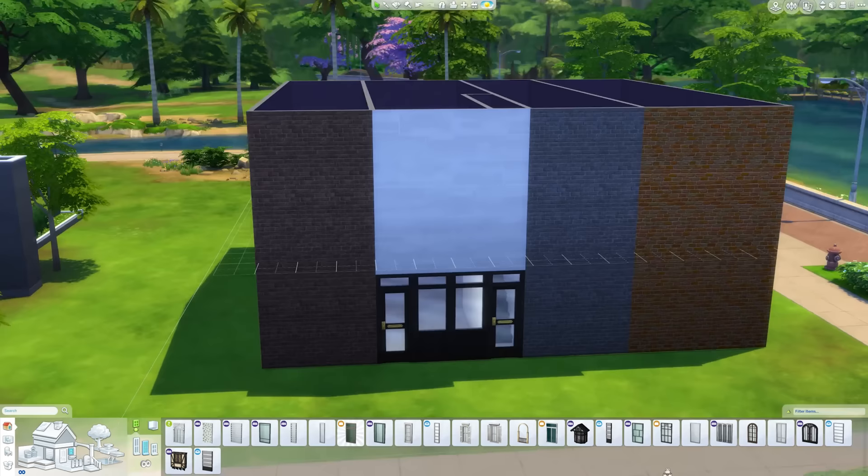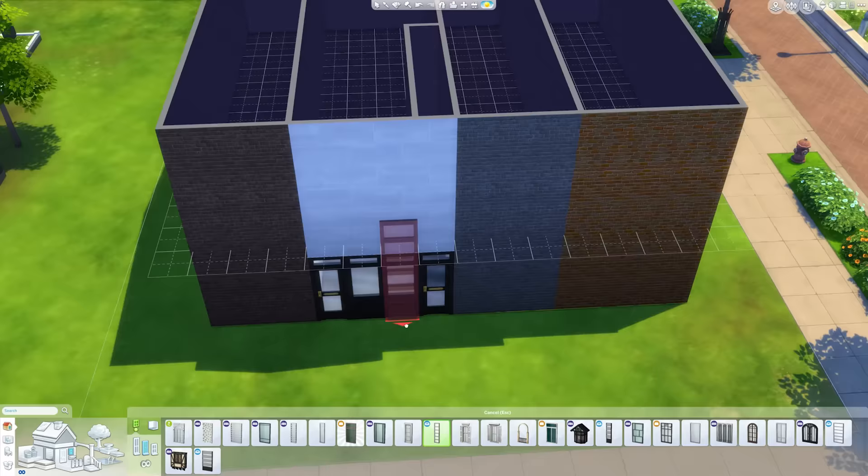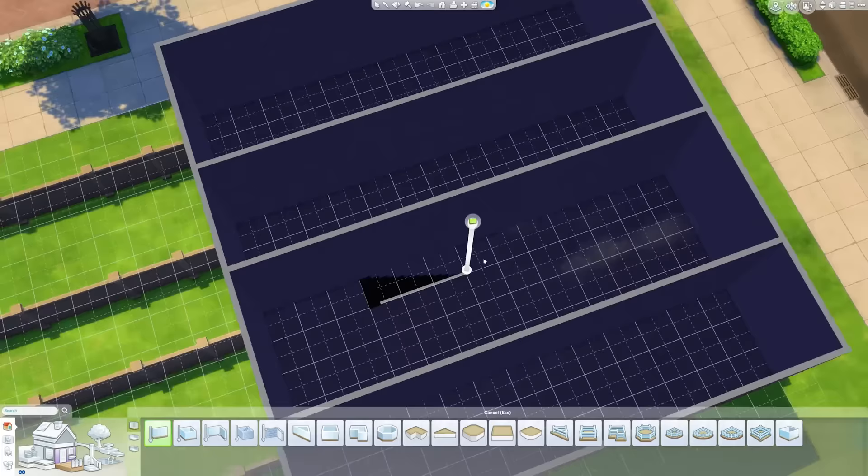Let's talk about what I'm doing right now. I've got these four different apartment or townhouse building shapes going on here. Two of them are three squares wide and the other two are four squares wide.